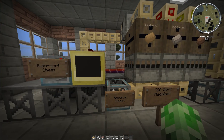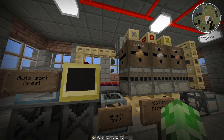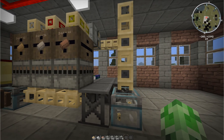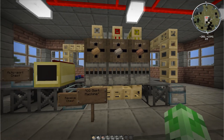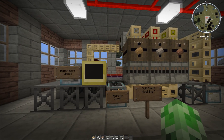I believe the API is called 'output' and it's on the ComputerCraft forums. That's pretty much it — I just wanted to show it off. I think it works great and it's probably a really good solution if you want to use a computer to grab your materials easily. Thanks for watching.